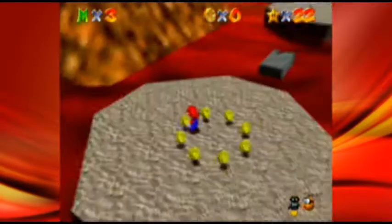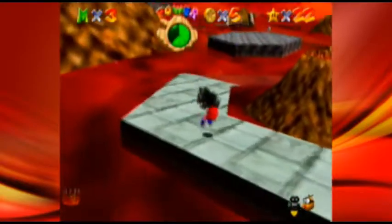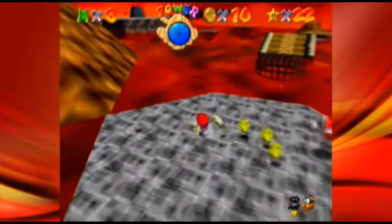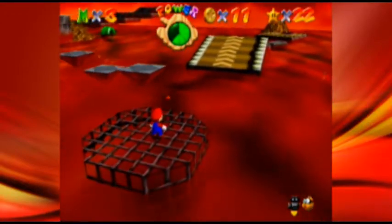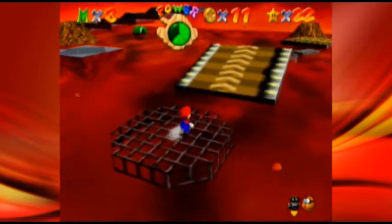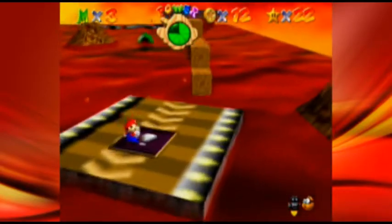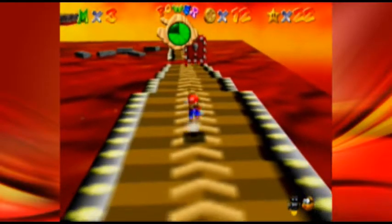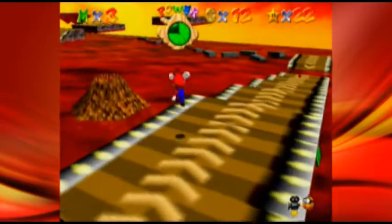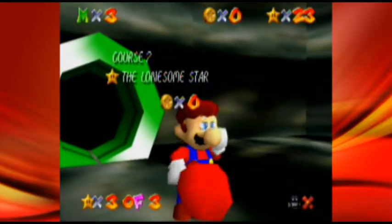Right here's the lonesome star — it's pretty simple to get. I don't know why there are red coins again even though this isn't a red coin mission; that doesn't happen in the original Mario 64. You can get the red coin star in the fourth mission if you want. Also, you probably noticed there isn't a number star in this world — that's because there's already a menu. To get it you can either get the wing cap or ride that floating half-pipe over there. All I have to do is ground pound into this lonesome volcano and get the lonesome star.